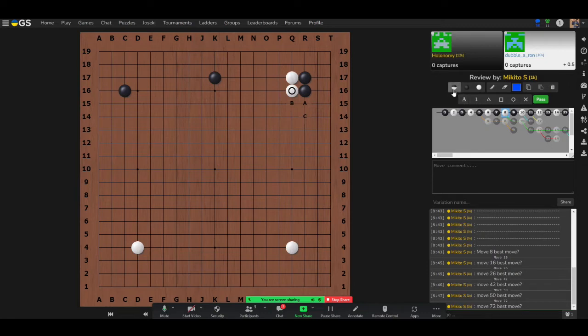In this position, white did an armpit hit, black pushed and took the corner, white pushed forward, and now it's black's turn. The question is: what should black do next? Pico answers B, which is correct — but why B compared to A or C?